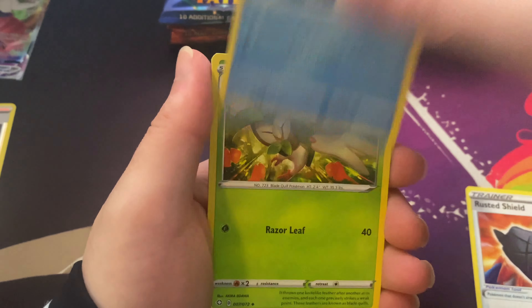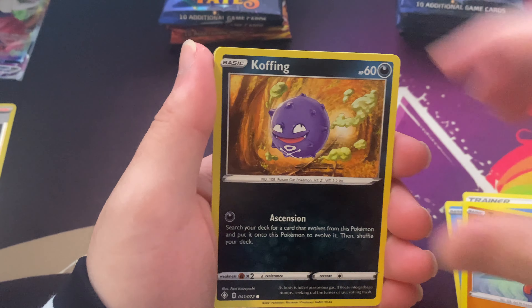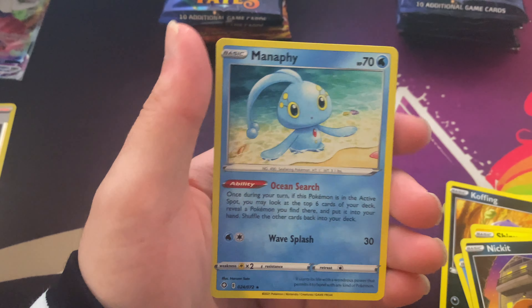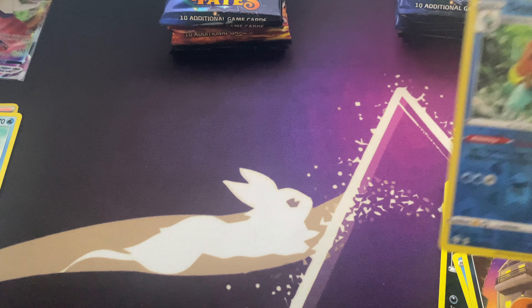Rusted Shield, Cramorant, Dartrix, Finch, Koffing, Shinx, Buzil, Nickit, Drednaw, Manaphy.